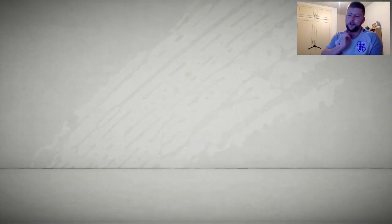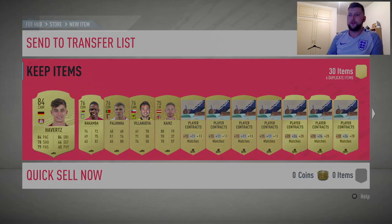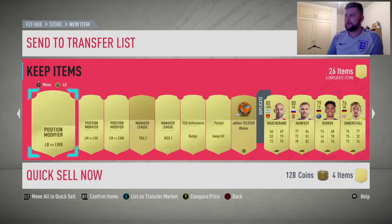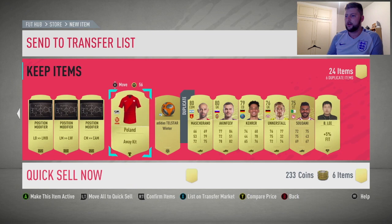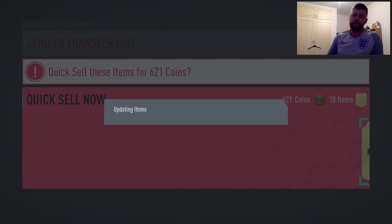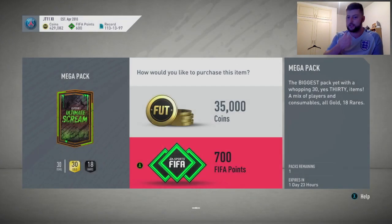That's the first time I packed him! Come on then, let's go with the 84 - is there anyone else in this pack as well? We don't think so, but he's going for wow - he's dropped about 10k, wow, times have changed. No one else in the back end of the pack - we'll discard all of them, put all of these up and deal with them in a bit. Then we move over to the very final pack - can we get a walkout to finish? I just want to see that ultimate scream.